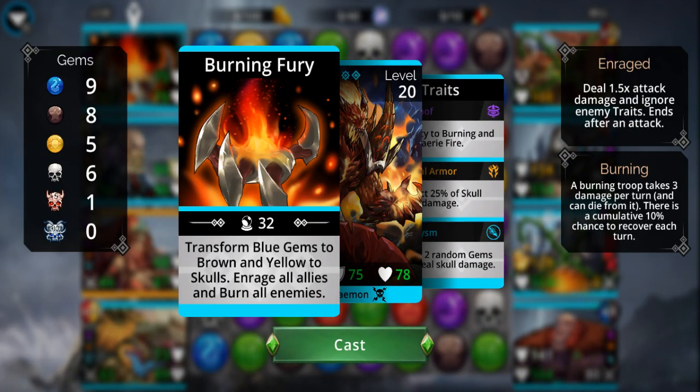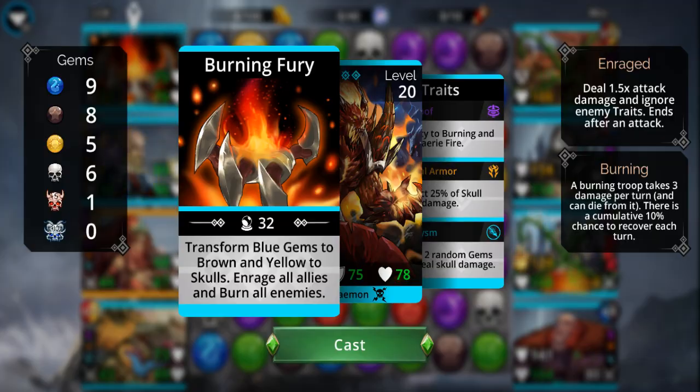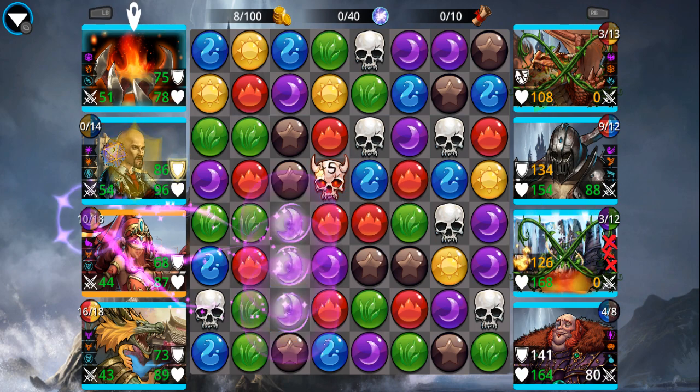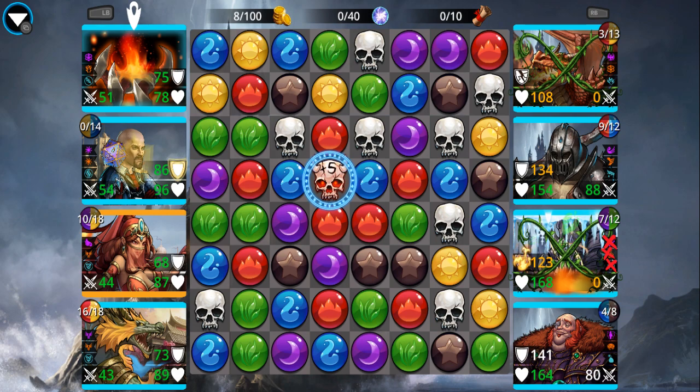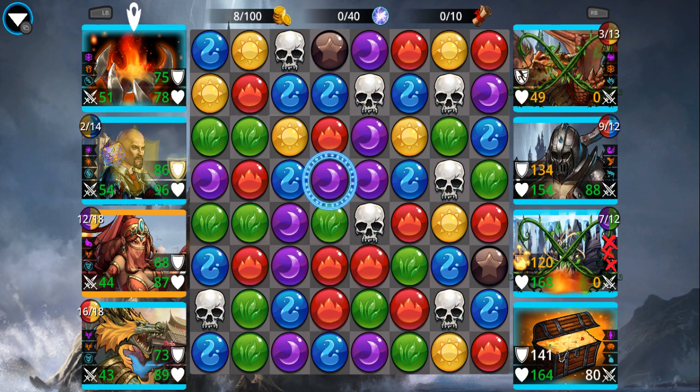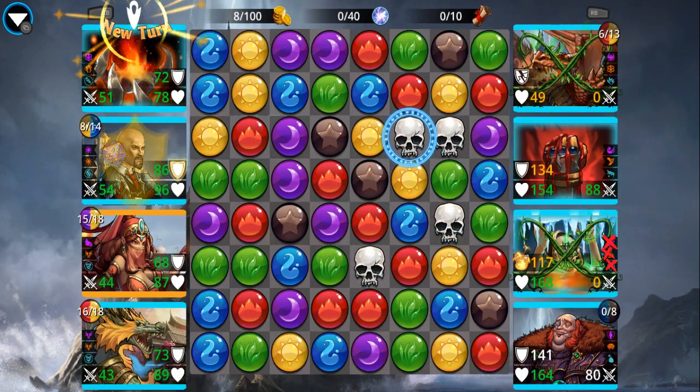Here's where the careful planning part comes in. You have to do it in such a way that it's going to result in at least a four-match — the combination of blue and brown and yellow and skulls, there has to at least be a four-match in there somewhere. Matching skulls explodes gems, so you have to be careful about the board state.